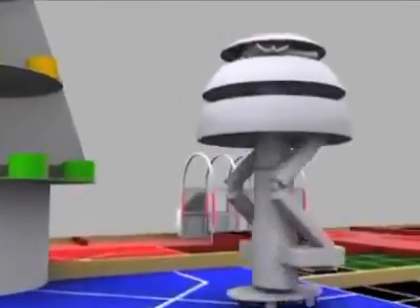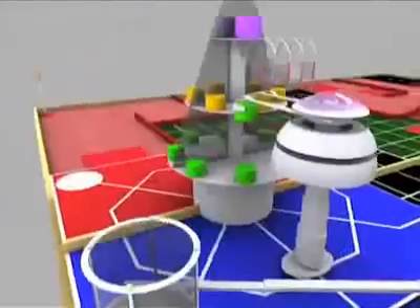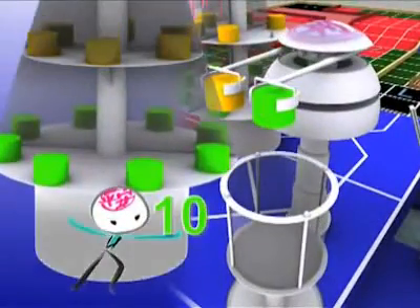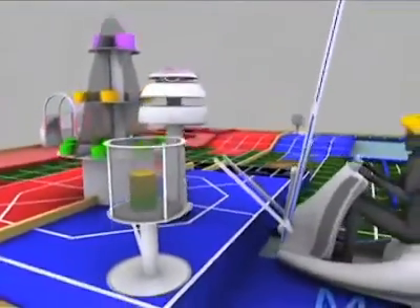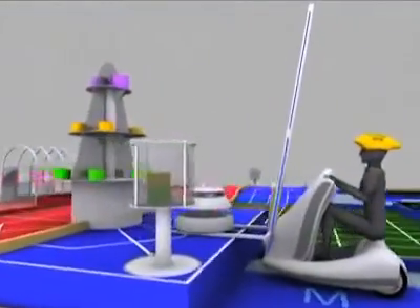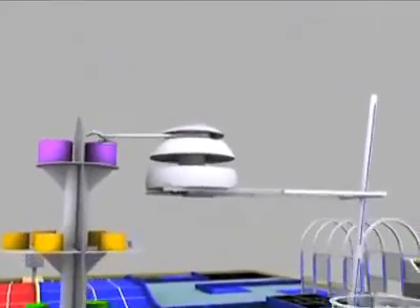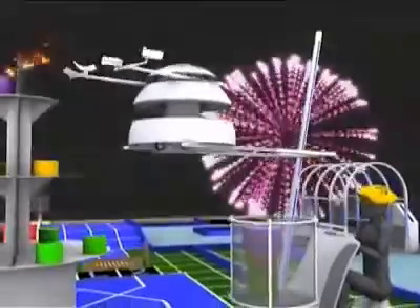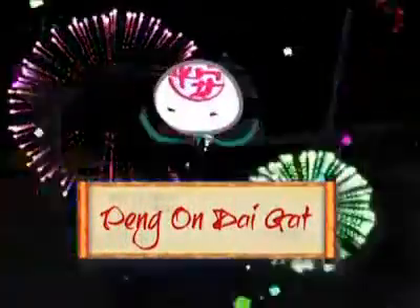The collector robot climbs up the stairs, collects the buns in the lowest and middle layers, and puts them into the basket to earn points. You score ten points for each bun of the lowest layer and twenty-five points for each bun of the middle layer. The manual robot lifts up the collector robot to collect buns in the top layer. After successfully putting the buns in the basket, the match would immediately end. This type of achievement would be called Peng On Dai Ga.